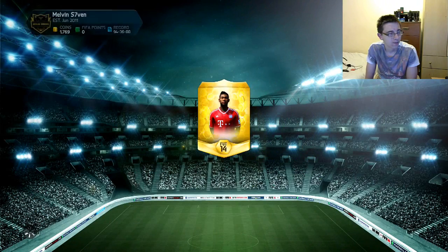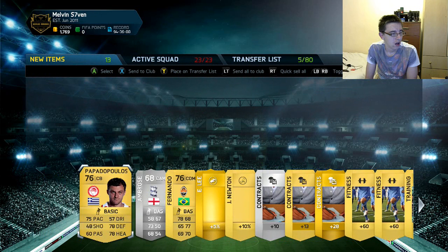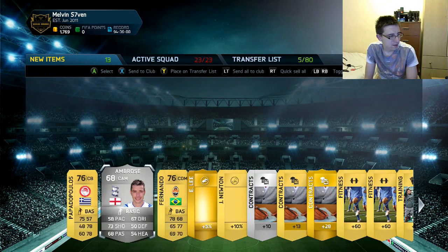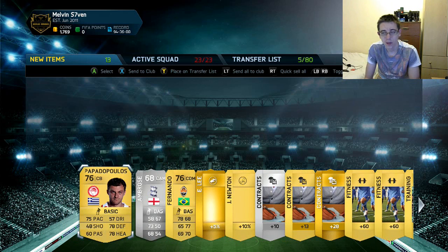CDMs again — oh my god. Right, so I think Papadopoulos and Fernando would make this more interesting. I'm going to pick one from each pack, so I'll take Papadopoulos, the Montpellier player, and Samuel. I'll be back when I've built the team.